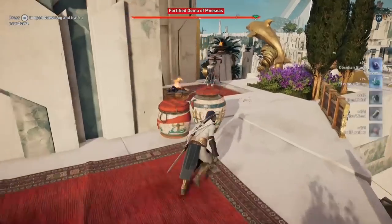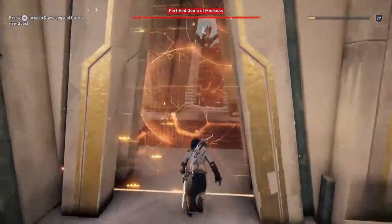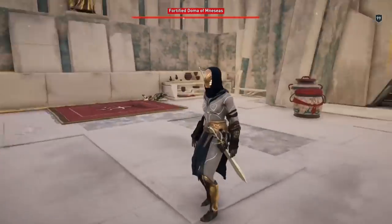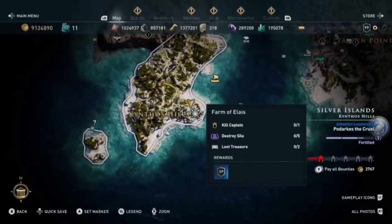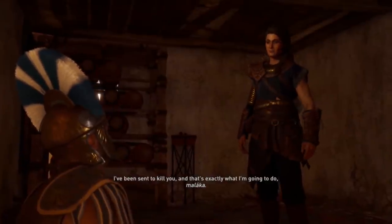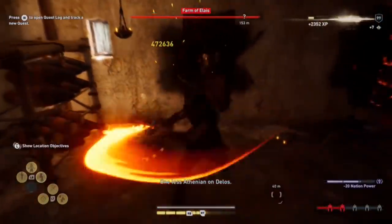You can only get that engraving on that item type when you get the item from the quest. A very popular example are the Stolen Isobracers which have 30% crit chance on the arms alone, only available from a certain quest in the 3rd episode of the Atlantis DLC. Other well known items are the Spartan Javelin from the base game which has melee resistance on a melee weapon, and the Copycat Sword with 10% crit chance on a melee weapon. Those engravings can normally not occur on any normal item from looting or the blacksmith.